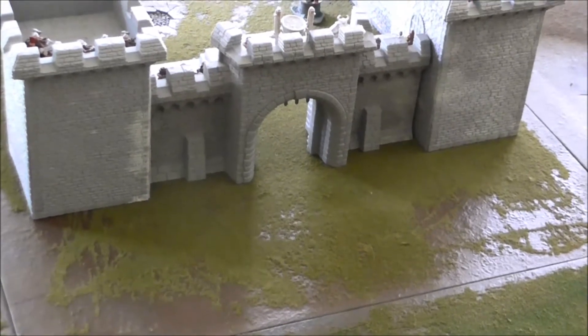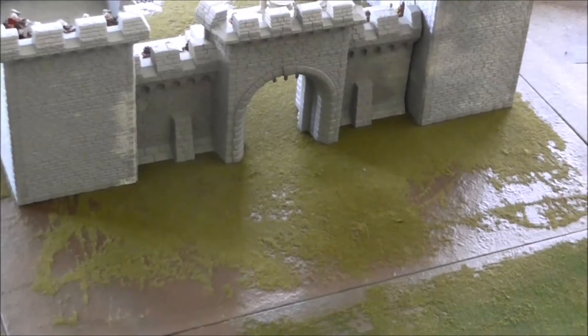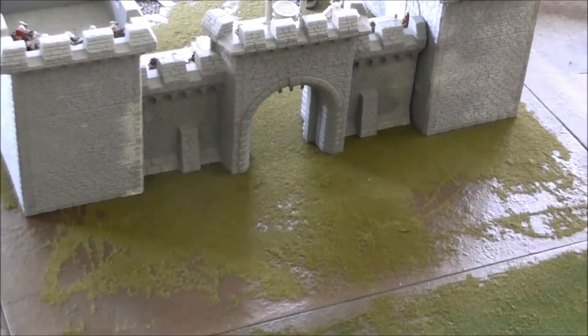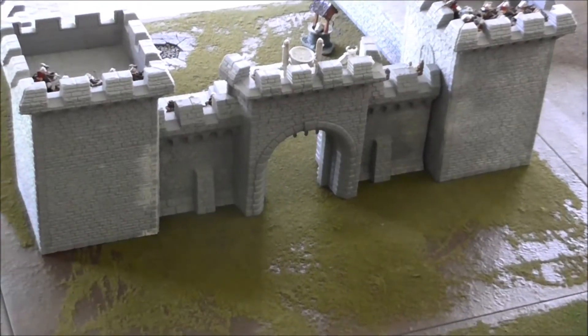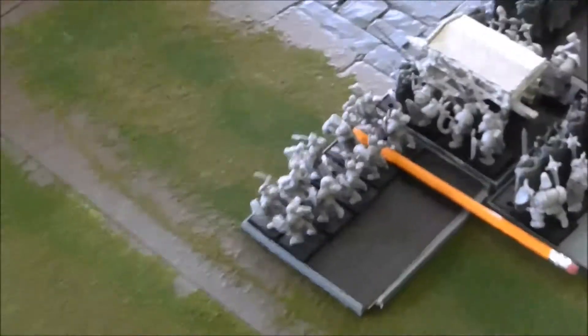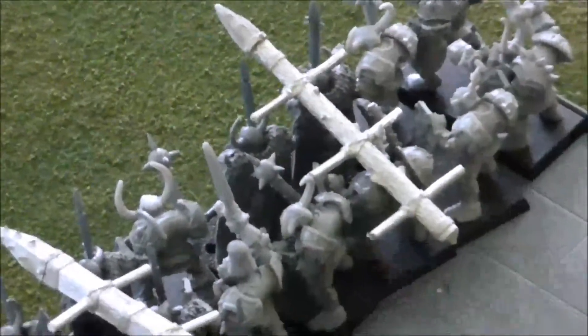Here we are with Siege mission number 3 — testing the defenses. 1000 points of Chaos are going to attempt to break down the gate of a small fortress. On the Chaos side, he's bringing a unit of Marauders with a Battering Ram (proxied as a pencil), multiple units of Chaos Warriors each with a Battering Ram, and another unit of Warriors led by a Wizard with a Battering Ram.